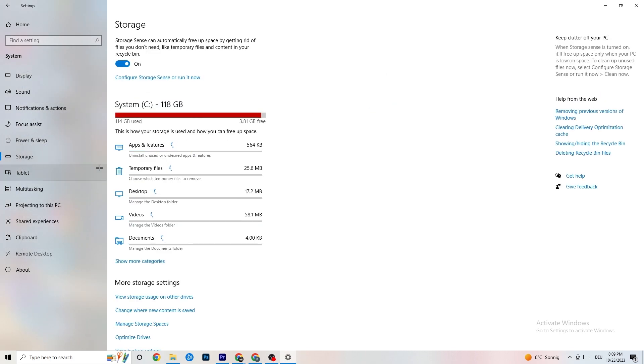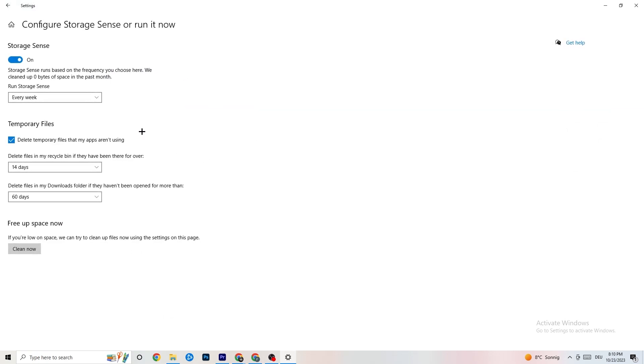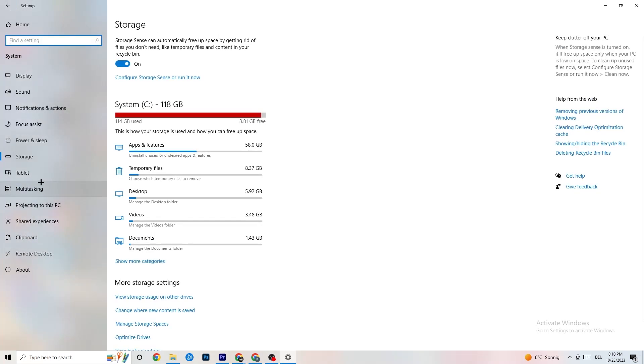Also go to 'Storage,' click 'Configure Storage Sensor,' and click 'Run Now.' Then click 'Clean Now' — it takes a little bit, but it will clean every single trash file currently on your PC.